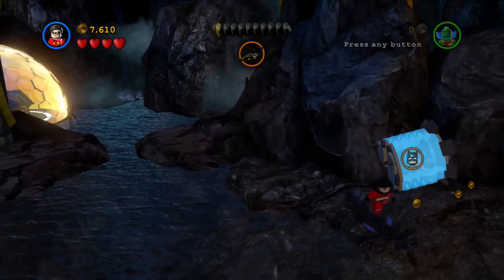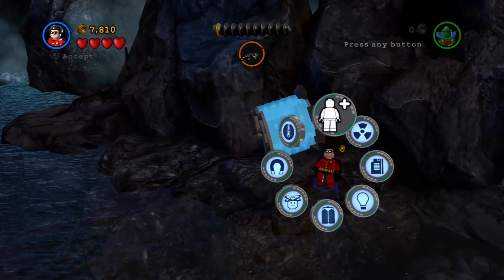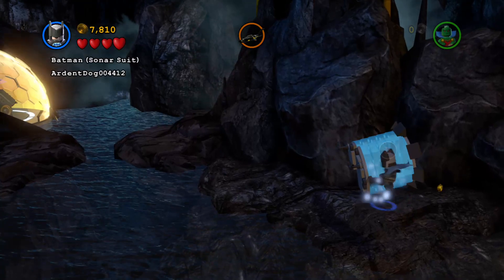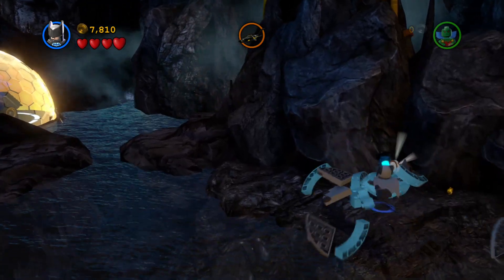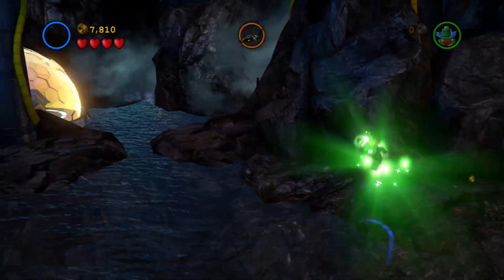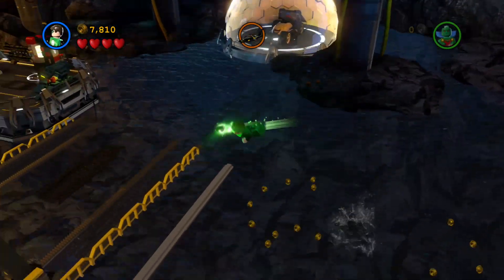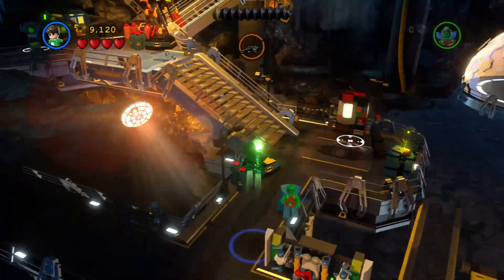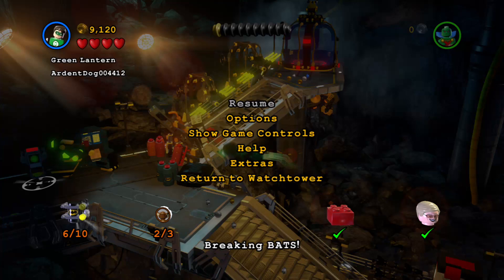Also, I found something over here. We could definitely play as Man Bat. Okay, we got a Hush character token. Alright, what else is there? Minikit — ascend to the upper level to interact with the magnetic door. Climb to the top left of the area. Okay, we got Hush. Yeah, I got that.